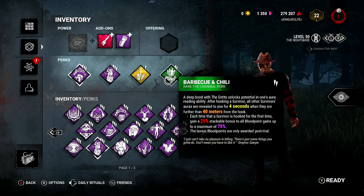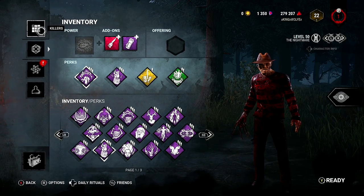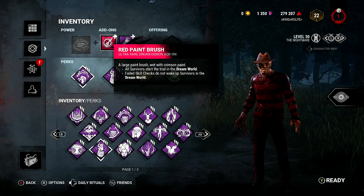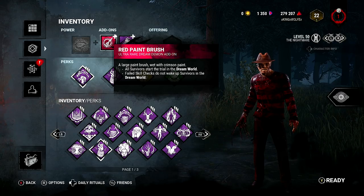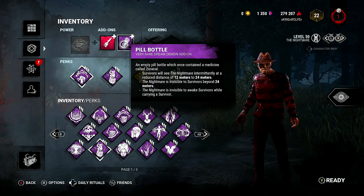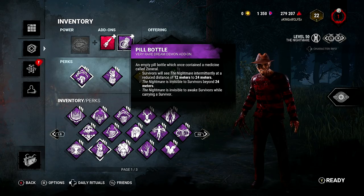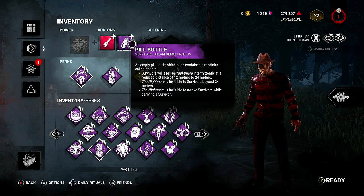My Freddy is prestige two or three. In today's video I'm going to walk you through how I use these perks together, along with Red Paintbrush - which makes all survivors start in the dream world - and failed skill checks do not wake up survivors. And Pill Bottle, which makes survivors see the Nightmare intermittently at a reduced distance of 12 to 24 meters, and the Nightmare is invisible to awake survivors while carrying a survivor. This kind of mimics the Monitor and Abuse setup, but it works a little bit better for him.